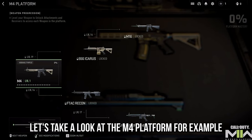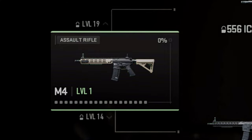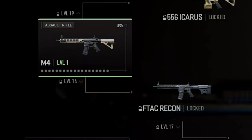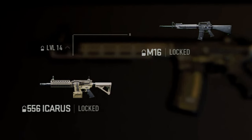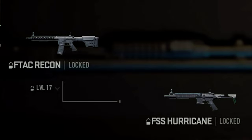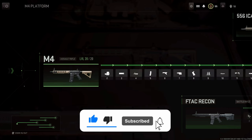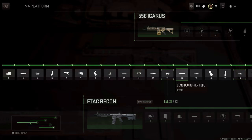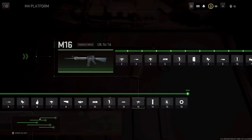Let's take a look at the M4 platform, for example. This platform has 5 weapons total. The M4 assault rifle is the base weapon, which everyone has access to automatically at the beginning of the game. Once you level up the M4 to level 14, you unlock the F-TAC Recon Battle Rifle, denoted on the platform tree. When the M4 gets to level 19, you unlock the 5.56 Icarus Light Machine Gun. Once you get the 5.56 Icarus to level 14, you unlock the M16, and in the other branch, when you get the F-TAC Recon to level 17, you unlock the FSS Hurricane SMG. Zooming into the skill tree, you can see all the attachments for the M4 from levels 1 through 20, the F-TAC Recon Receiver at level 14, the Icarus Receiver at level 19, and the line leading up to the M16 part of the platform tree.